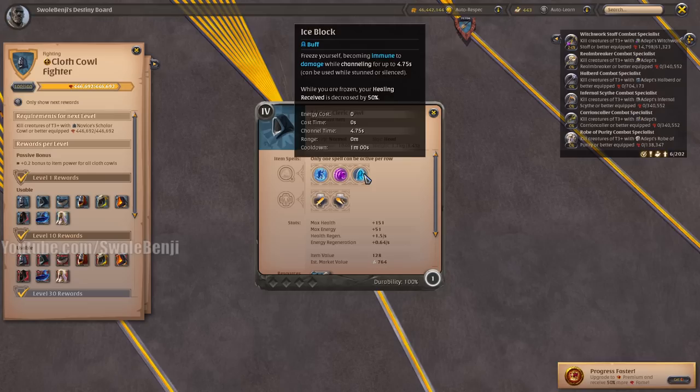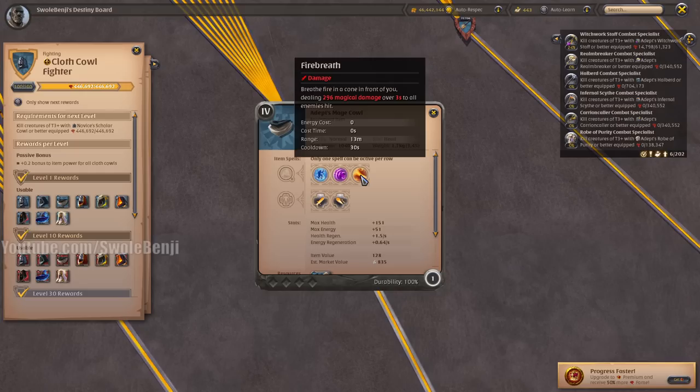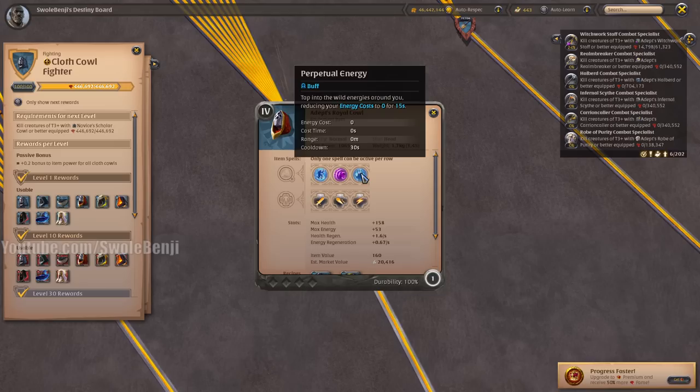The Mage Cowl was recently changed — it used to be a Poison ability, now it's a Fire Breath ability, which for solo players is better. The Fire Breath changes your attack into an area of effect attack dealing around the same amount of damage. The Royal Cowl is used to reduce your energy cost to zero — mainly useful for Frost Mages spamming spells with cooldown reduction and faster casting speed.